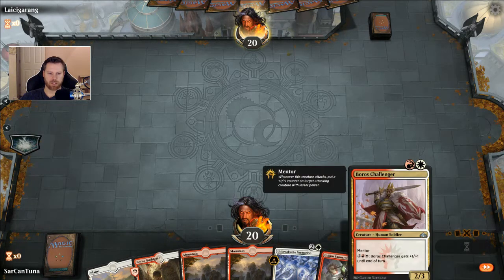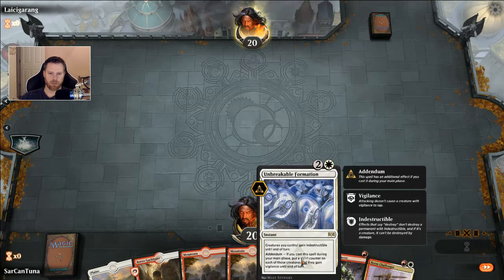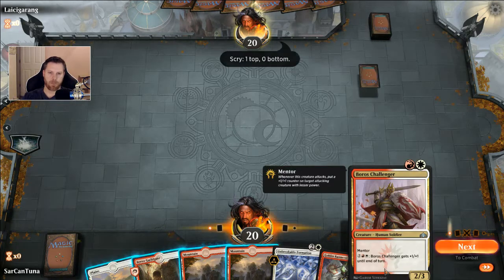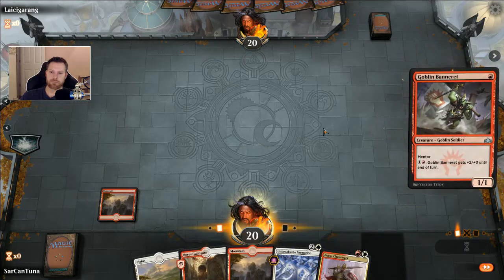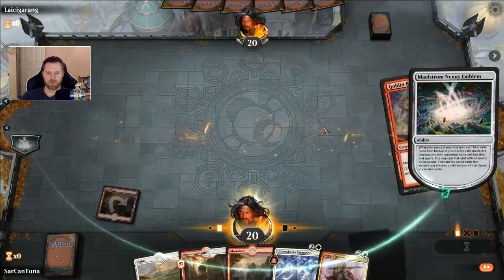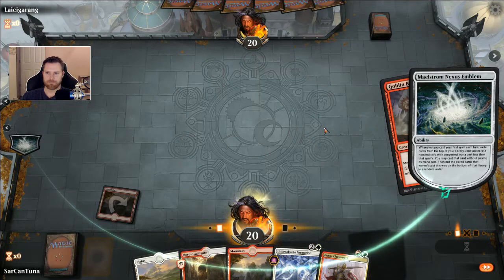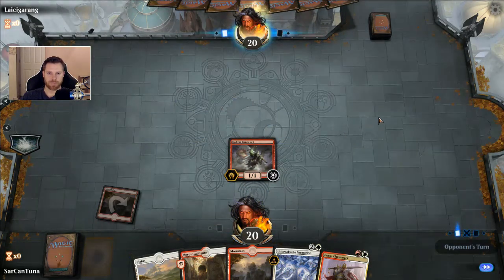We'll get either a Hunted Witness or another Banneret, and then we'll do Unbreakable Formation. When we do Unbreakable Formation, we will get another 2-casting creature — either a Goblin Instigator or a Boros Challenger — and then they will all get plus 1, plus 1. That is fabulous. And then my opponent will play Ritual of Soot and they will all die. I'm counting on it.